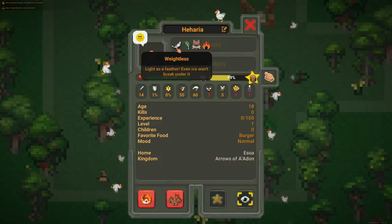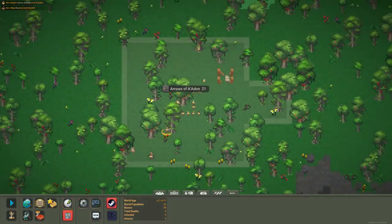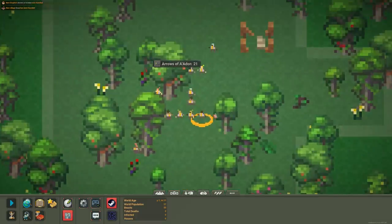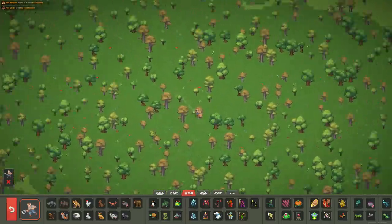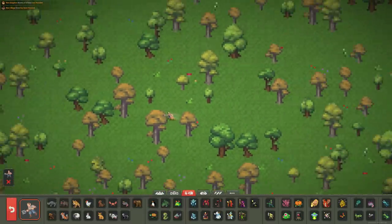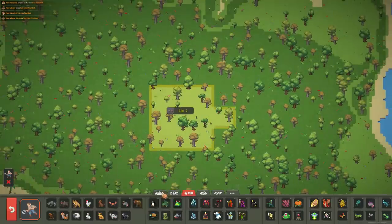They also get both races' traits. So they get Weightless from the elves, but they also get Regeneration and Savage from the orcs. If you were expecting it to be like a mixture of elves and orcs like I was initially, you'll be surprised to see that it looks just like normal almost. It makes sense to start that way since once they reproduce they'd end up like this anyway.